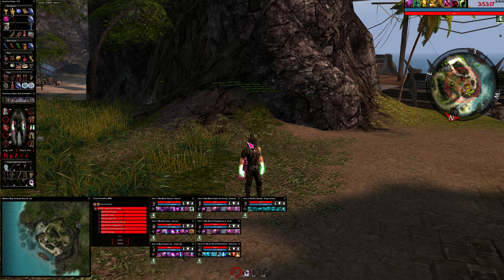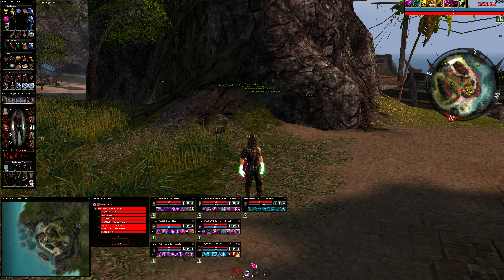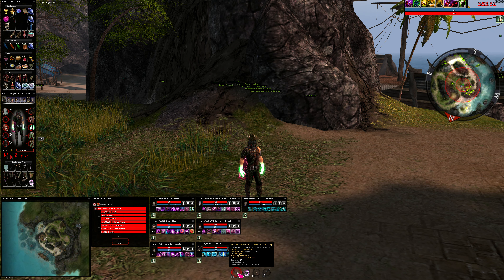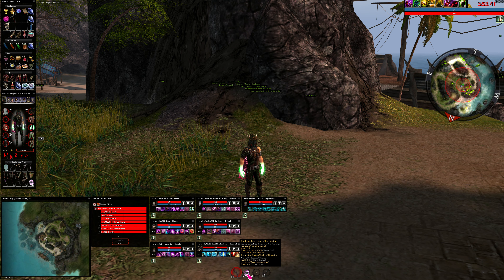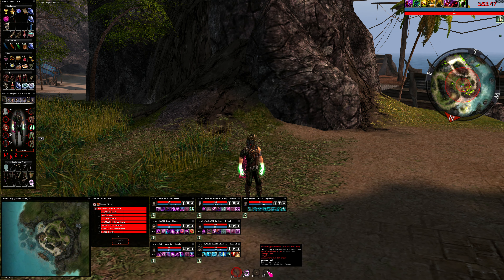First I'll go over the weapon sets I'll use. For this build I have a flatbow with requirement 9 that has lifesteal and has been modified to do 20% extra damage, and also has a plus 15% damage while enchanted mod on it. I also have a defensive set which is just a shield, a one-handed enchantment weapon, and a longbow for pulling.